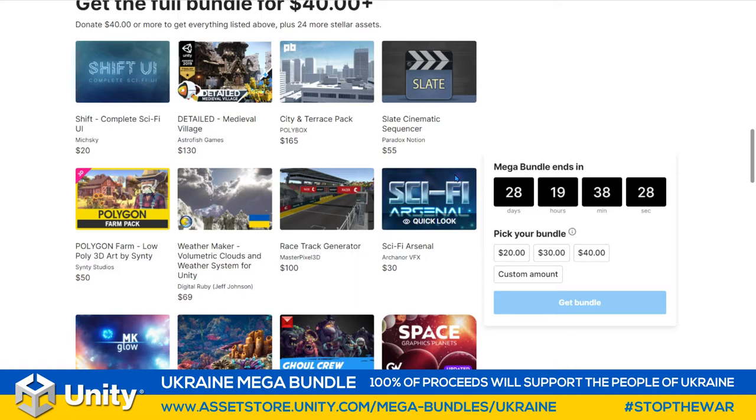At $40 or more, you get these 24 extra assets and each one is really fantastic. The City Interest Pack from Polybox is normally $165, the Detailed Medieval Village from Astrofish is $130, Racetrack Generator at $100 from MasterPixel, Digital Rubies giving away Weather Maker with Volumetric Clouds and Weather System for Unity, the Polygon Farm from Cinti — a beautiful kit — and the Sci-Fi Arsenal from Arkana, plus Paradox Notion's Slate Cinematic Sequencer.